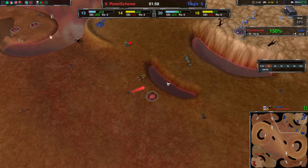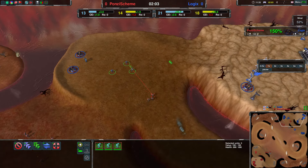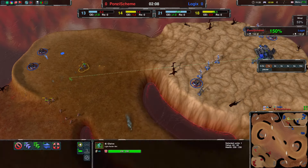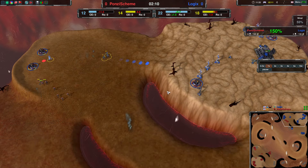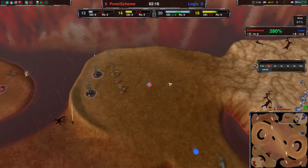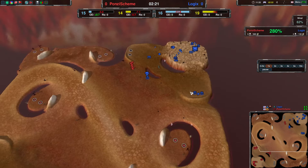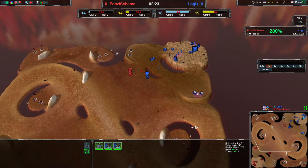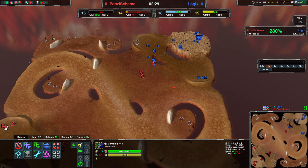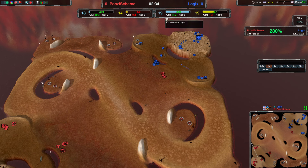Only three glaives for Logix. With like six or seven they have over here, Ponzi Scheme should be able to move in, kill these three, kill the Conjurer and the Maxis. They are now creating a couple of glaives themselves, and the economy is going down — 20 versus 12, that's a lot more. These are now coming up, and the middle mexes over here are also up for Logix already.